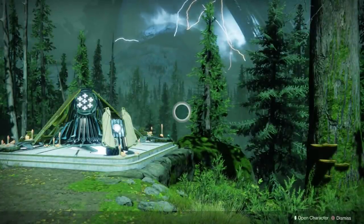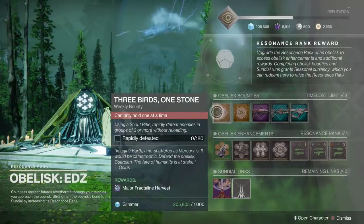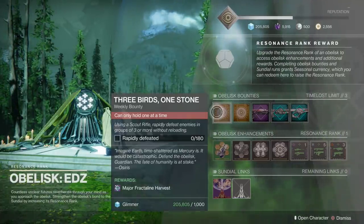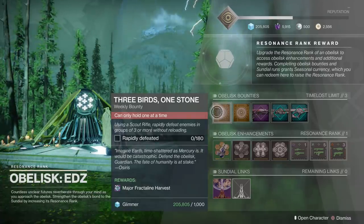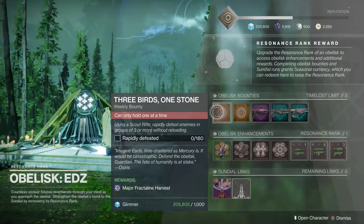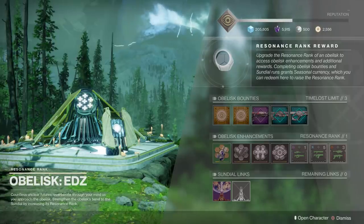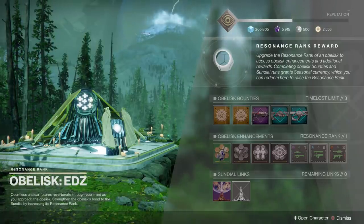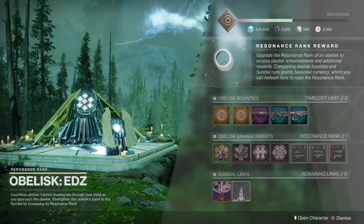Let's take a look at the EDZ obelisk. You can find this over in the Gulch. The most important takeaway is make sure you get all the bounties done. Each obelisk will have two bounties, and every single one when you complete it will give you 100 Fractalines. So if you get all eight done, you'll get 800 Fractalines per week. That's very important because it costs you 200 Fractalines to increase your resonance rank, so you can increase your resonance rank by one in every single location each week.